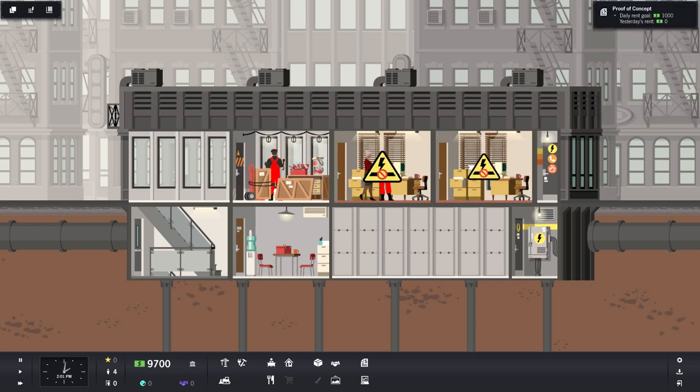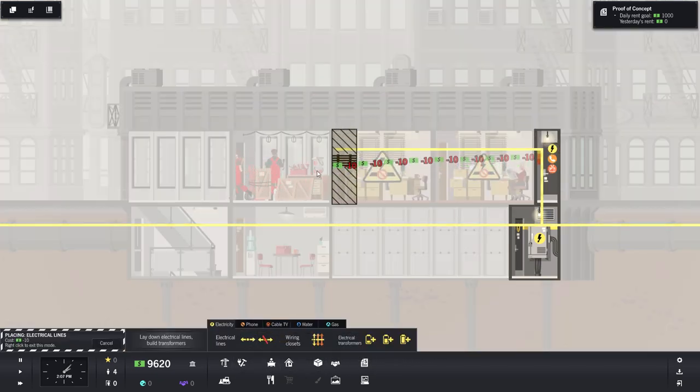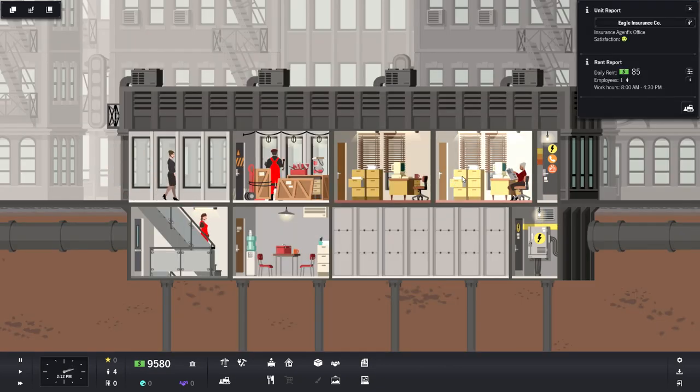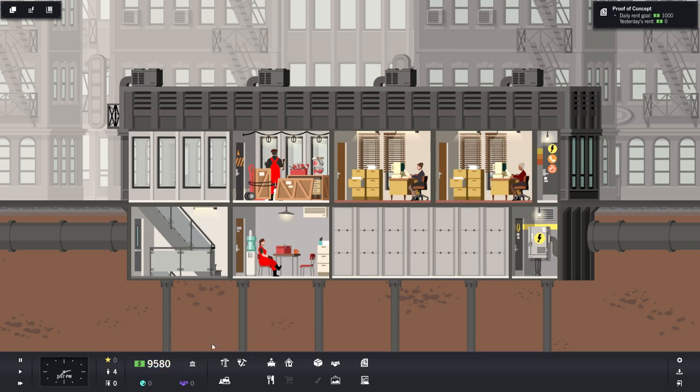We don't have electrical lines in there so we have to go down to utilities and bring over our electrical lines — costs ten dollars for each little rectangle. Now they have electricity. We can see the unit report: Eagle Insurance Company is satisfied, paying a daily rent of $85 with one employee. Line Insurance satisfaction is okay but going up — they'll probably need a phone line at some point.